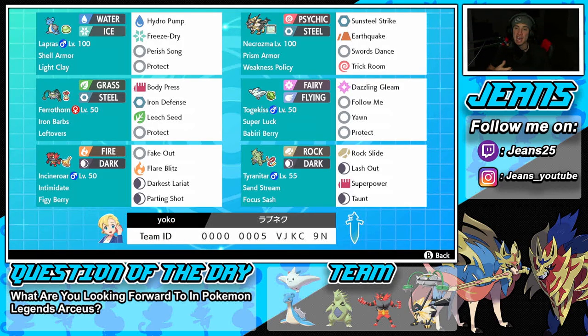This team is looking amazing with a few powerful Pokemon, especially under Trick Room. Starting in the top left corner of the team preview we have Lapras, who can Gigantamax. Its G-Max move is Aurora Veil, with Shell Armor as its ability and Light Clay so Aurora Veil lasts longer. Its moveset is Hydro Pump, Freeze-Dry, Aurora Veil, and Protect.